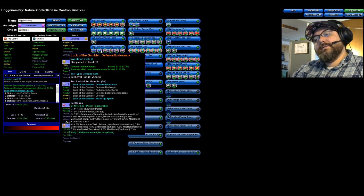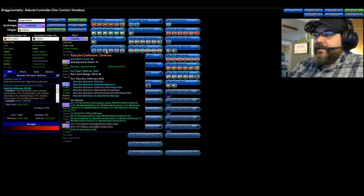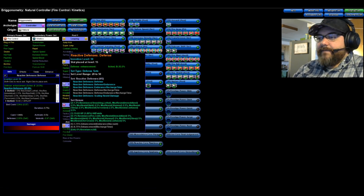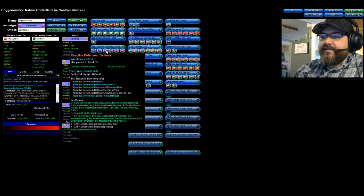I went with Reactive Defenses rather than Red Fortune — mainly for the 3% resistance to fire and cold, since I'm not running Fiery Aura and need to find that resistance somewhere. I also have Scaling Resist Damage in there. Without it my resistance drops to about 69%, but when you're farming you're in a mob so it caps out at around 75.5%. Fire resistance caps at 75%, and the scaling proc feeds off about 10 nearby enemies to keep you at cap resistance.